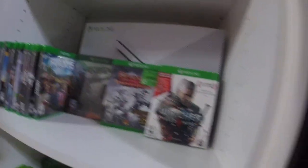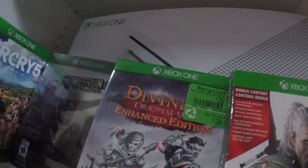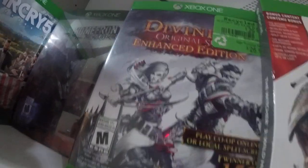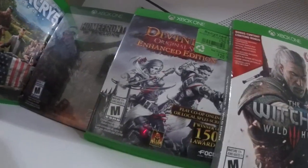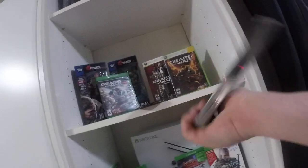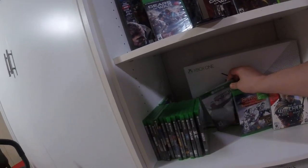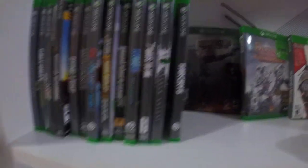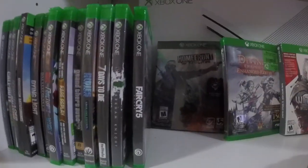Then we go to my Xbox One stuff. I don't collect for Xbox Original right now - I'm trying to only do a few systems. Here's some highlights: Witcher, great game. Divinity Original Sin - I want to get the second one. I found the first one for $26 at DB Games, and it's apparently hard to find. Homefront - I heard it wasn't very good, but I love steelcase and it was $5 at Best Buy. Far Cry, Shadow of War, Star Wars Battlefront, Dying Light, South Park - I've got some of my favorites in here.